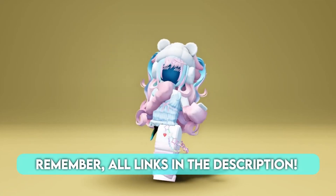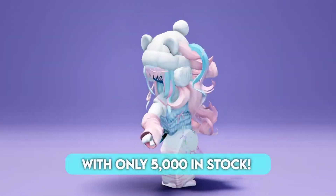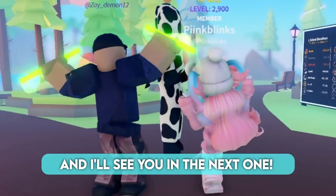This silver invalid arguments chain will be available for free at 3pm EST, with only 5000 in stock. Do you like the items? Let me know your thoughts in the comments below, and I'll see you in the next one.